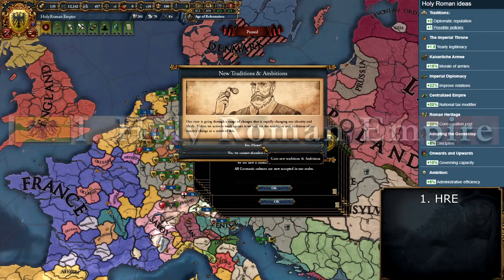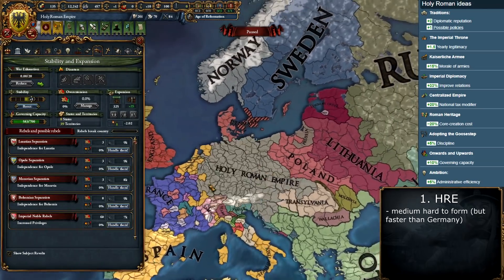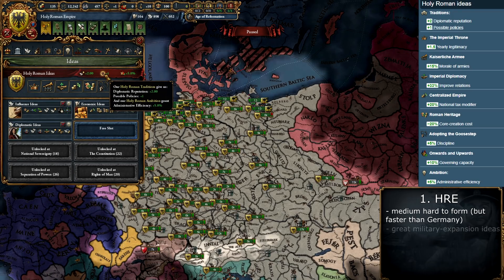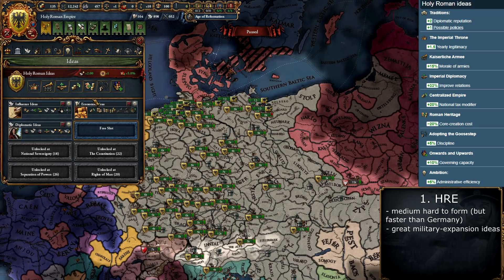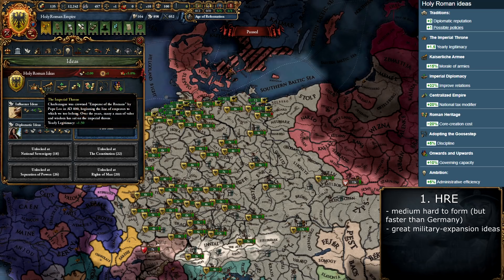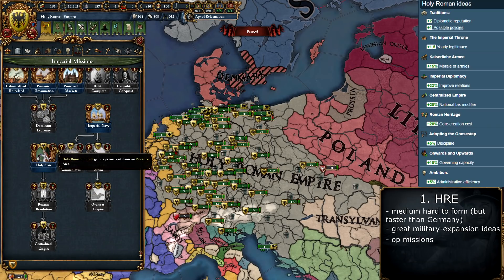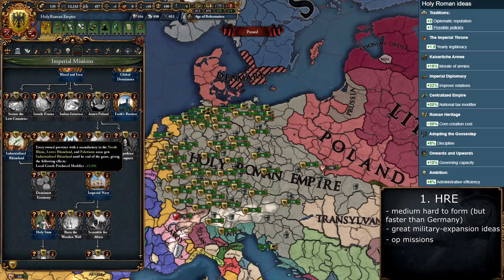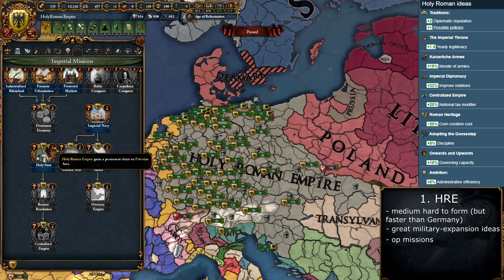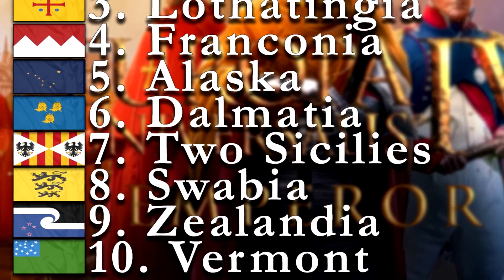First place goes to the Holy Roman Empire. In the current patch it's easier and faster to form than Germany. Like Germany, you now receive new ideas and new missions. The military ideas give morale and discipline; the expansion ideas give admin efficiency, coring costs, improved relations, and governing capacity — very powerful. The upper missions are the same as Germany's, with tons of claims and bonuses, while the bottom missions differ slightly. You also get a permanent bonus for additional policy slots, very useful for a policies-focused campaign.